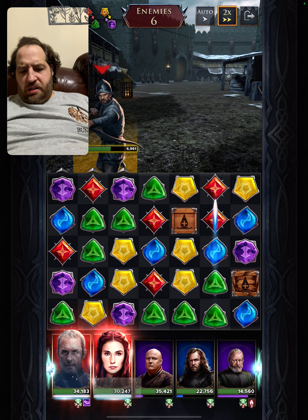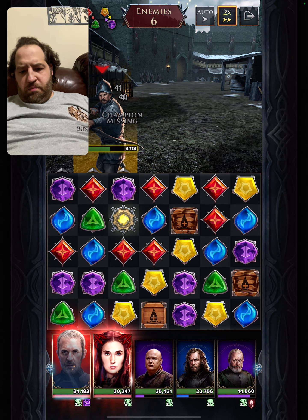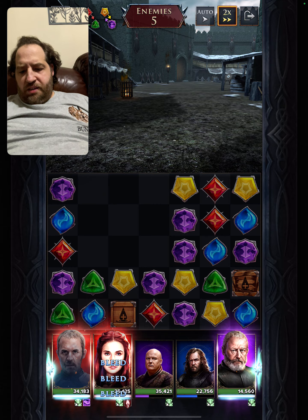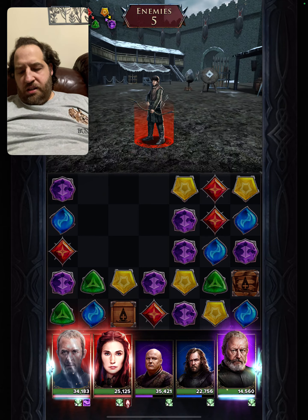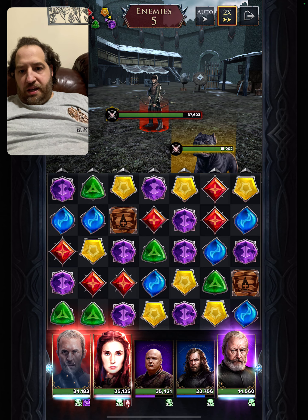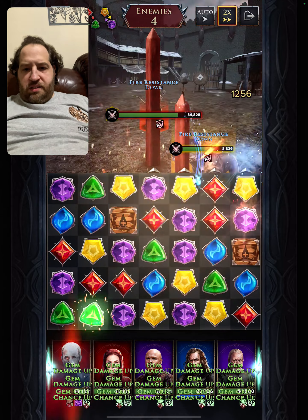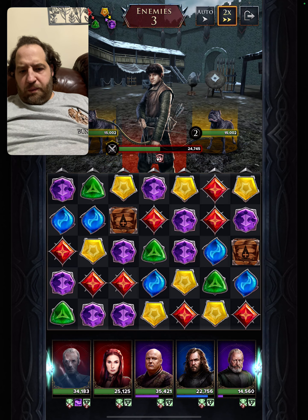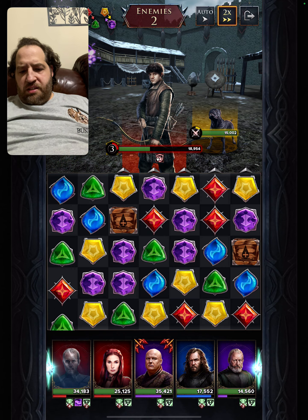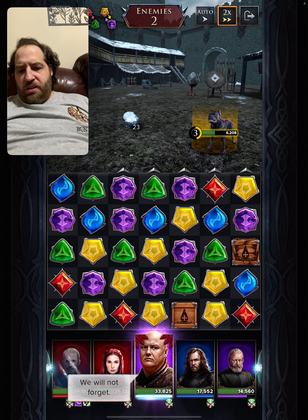Six enemies. I should save this for Ramsay. And he's gone. Now I'm up to Ramsay and I'm charged up. I should have saved the scout for Ramsay. What the hell happened? Let's boost Stannis. Hit with Melisandre, into Stannis. The dog goes down. Now we're in business. Goodbye, Ramsay. And now we're going to scout with Varys.